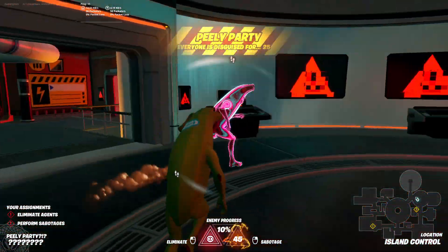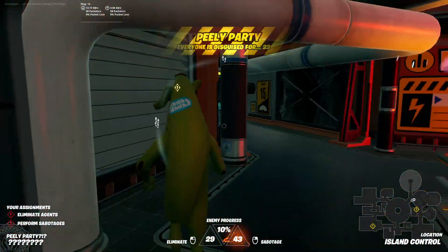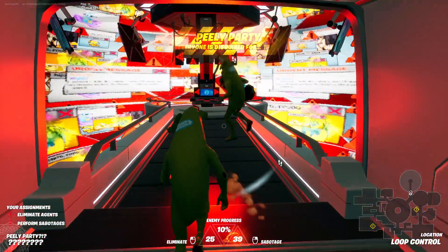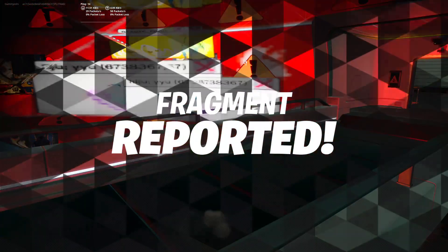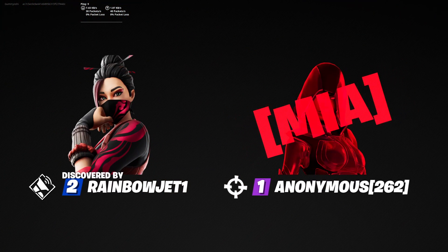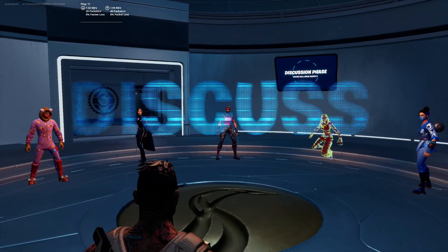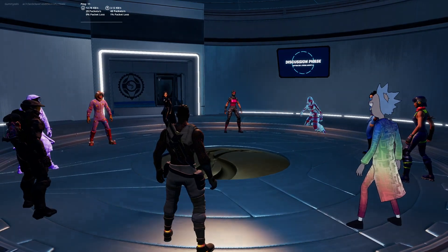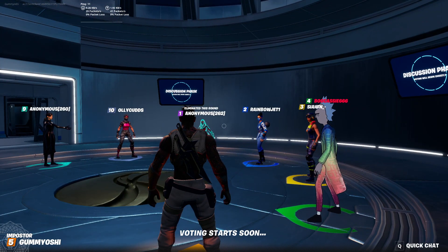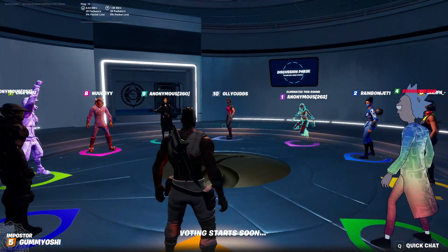Let's do Peely Party, because I think that this one is super OP. Let's go ahead and kill this guy. Look at that! No one can even see who I am. I'm Peely - they don't know what number I am, so they have no clue who did it. That's the most overpowered sabotage ever. They're gonna be discussing, and no one is gonna have any clue, because we're all Peely. You can't even see people's numbers. It makes you entirely anonymous, and it's completely immune to being caught.